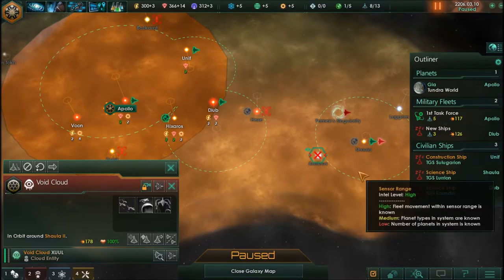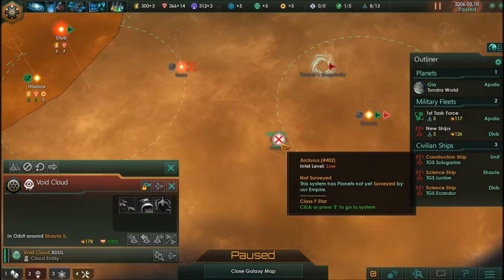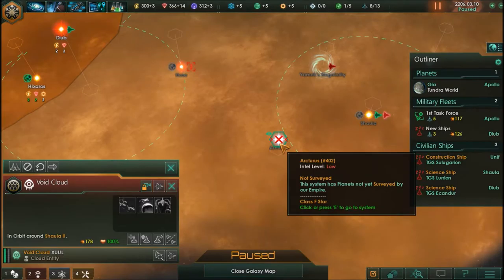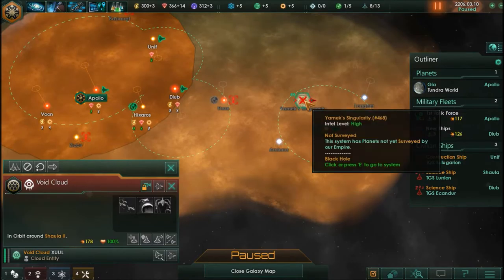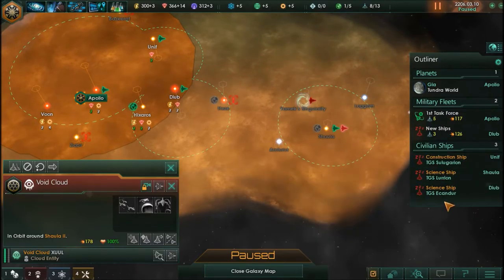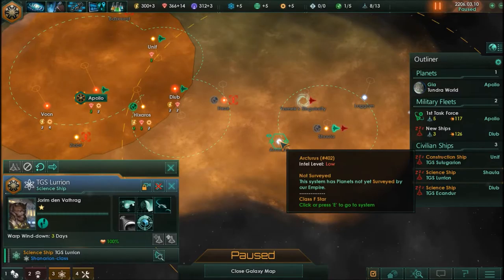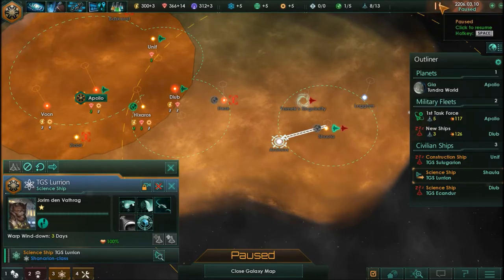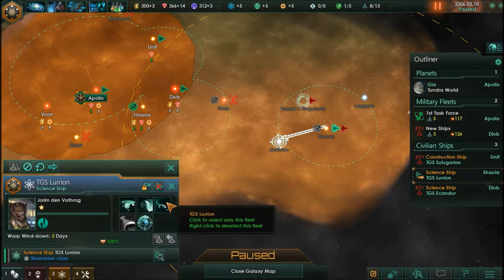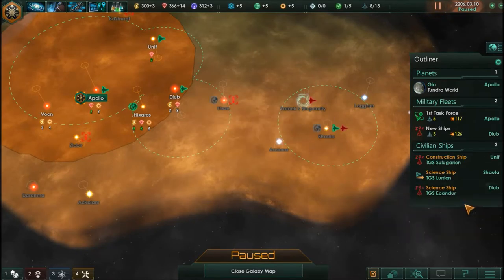There's another system over here we haven't visited, but we can't actually get to it — it's too far beyond our jump range. Arcturus — there's a star in our galaxy by that name as well. Oh wait, we are selecting the void cloud — which ship are we on? We can't command the void cloud to jump. We're going to move in nice and safe rather than going straight into a survey — we'll leave ourselves in passive so I can figure out what to do.